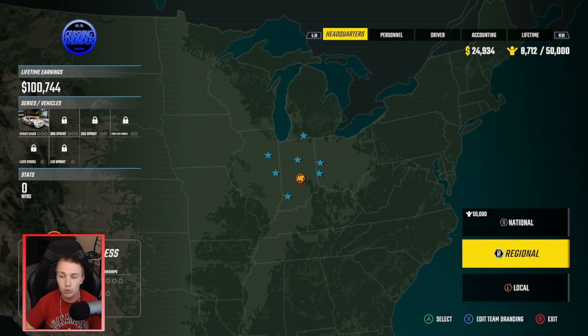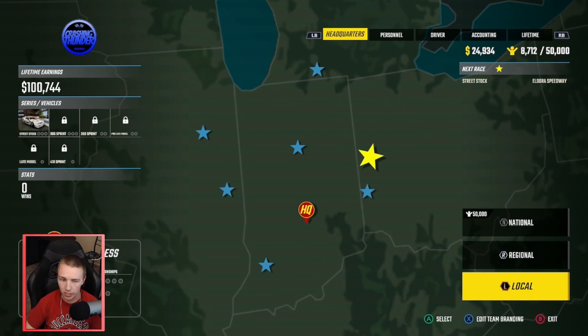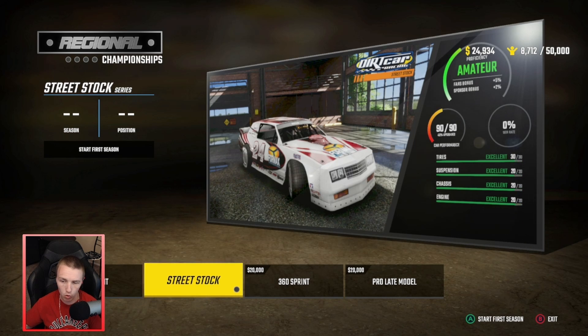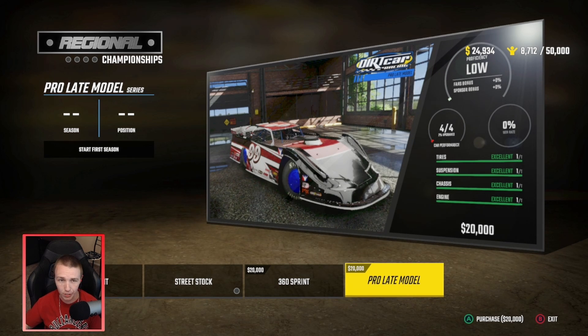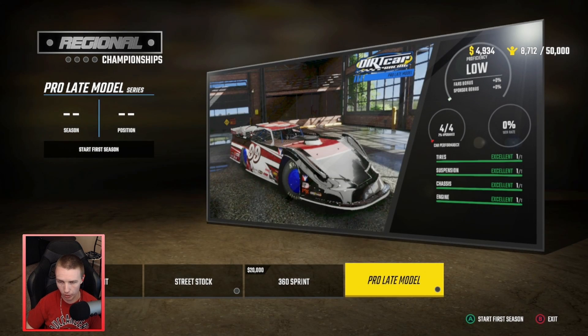Welcome back everybody, or welcome if you are new. Today is episode seven of the career mode. We're going to be getting a brand new series - I've been debating which one to go with: the 305 sprint since we have 24k and can upgrade it a decent bit, or the pro late model. I'm pretty sure you can get a lot more money in these regional races, so we're gonna go with the pro late model.